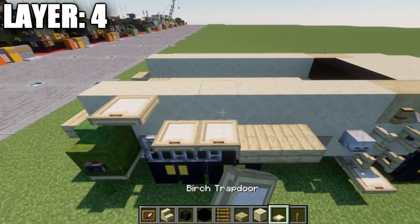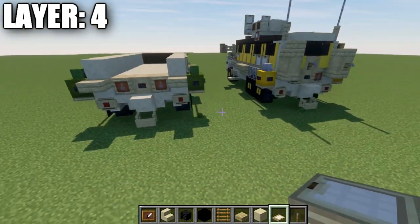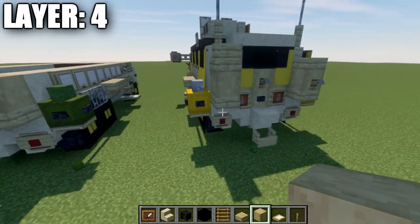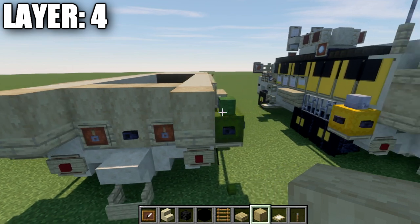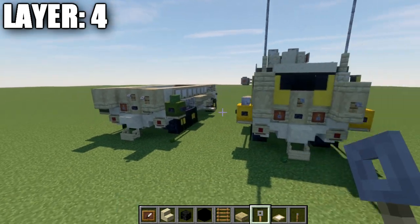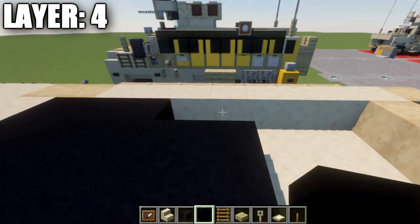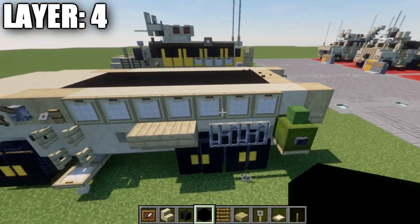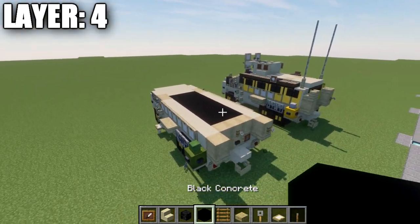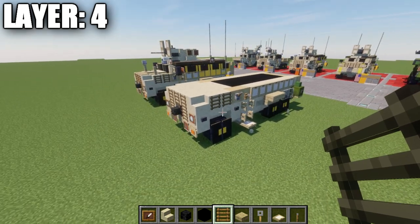Do the same construction along the other side as well with the trapdoors. Once done, place a stripped birch wood block on top of those two sandstone top slabs. On the back, place a row of three stripped birch wood logs across, and a tripwire hook coming off the very center one. Also place a tripwire hook on the stripped birch wood block on the right side only. You can take black concrete and fill the inside here if you don't want to do an interior. Closing it off makes it look like there's something going on inside rather than a void. That wraps up layer four.